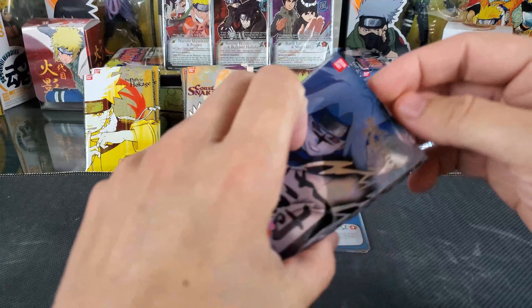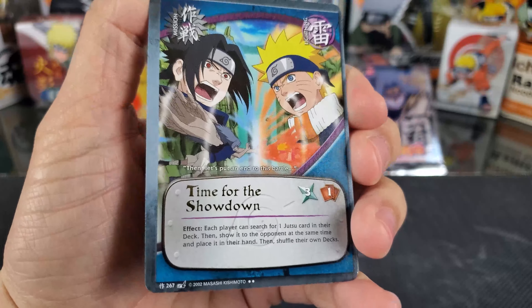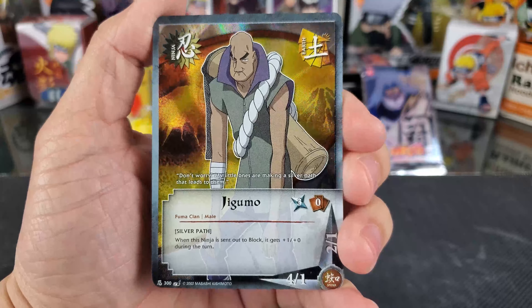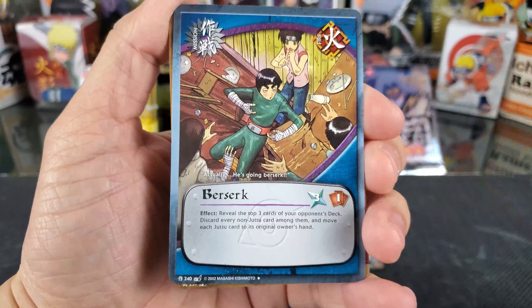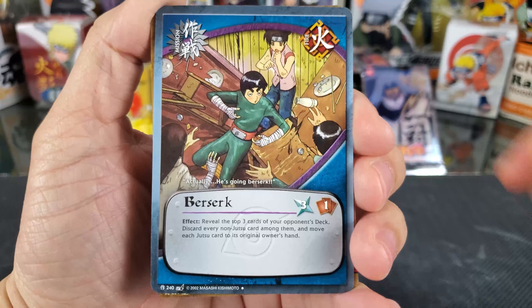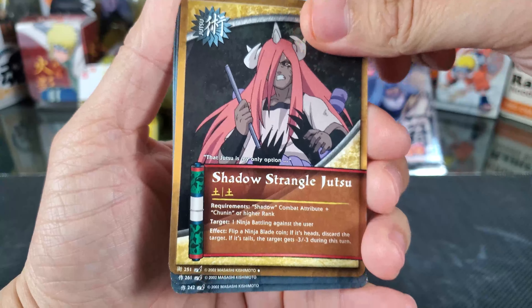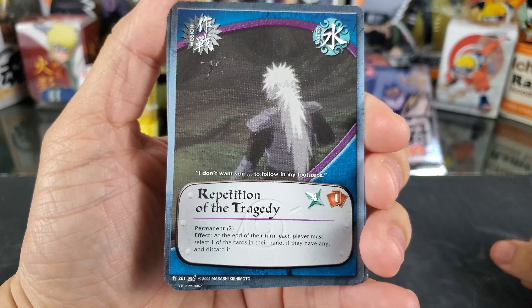Fourth pack. First card will be Time for the Showdown — it's our rare with the foil name. Our holographic is Jigumo. We have Berserk — I like the art on that, that's nice. Shadow Strangle Jutsu, Repetition of the Tragedy, Vessel for Dreams, Kotohimi, Camellia Dance, Regenerative Healing Jutsu, and Choji Akamichi.